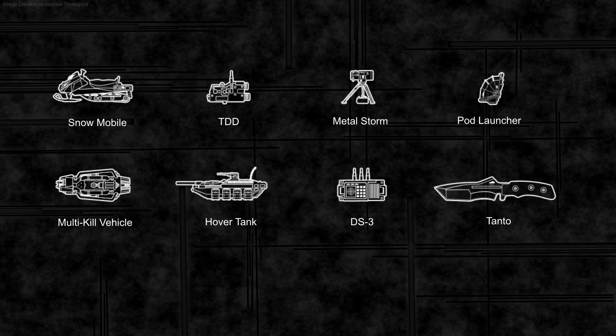The gadgets and extras we're going to get include snowmobiles — which I imagine will work a bit like dirt bikes where you can have two people on them, one shooting off the back. We have the TDD, which is a weapon-mounted spotting gadget. We have Metal Storm, a stationary weapon that in real life fires a hail of projectiles. We have the pod launcher, which I think might be a vehicle-mounted grenade launcher. We have the multi-kill vehicle, essentially a flying minigun that can hover in the air. We have the hover tank inspired by the 2142 tanks. We have the DS3, a decoy gadget very similar to the one in Battlefield Hardline. And we have the new Tanto knife.